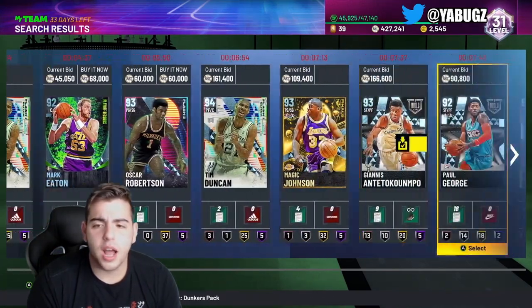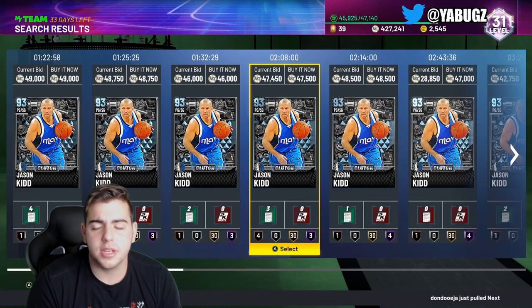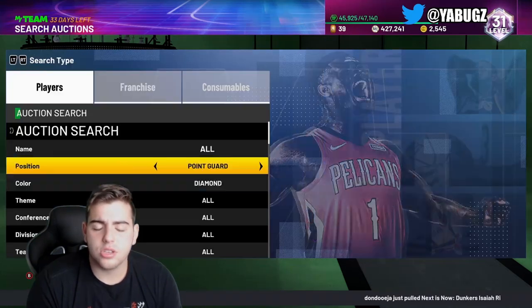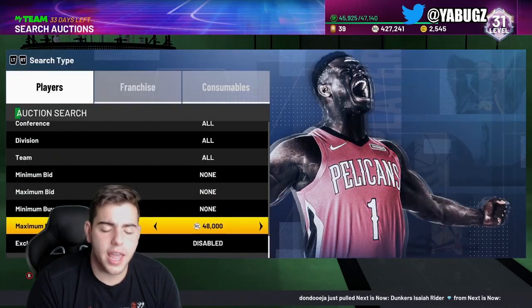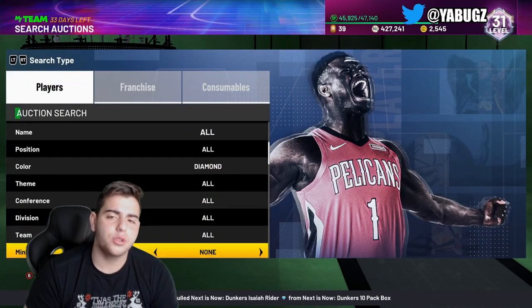Diamond snipe filters — we got Oscar Robertson. Go Diamond point guard, minimum or maximum buyout around 40-something K. You could maybe get an Oscar Robertson snipe or a Deron Williams snipe, and both of those guys are definitely valuable.